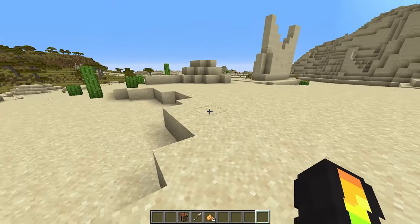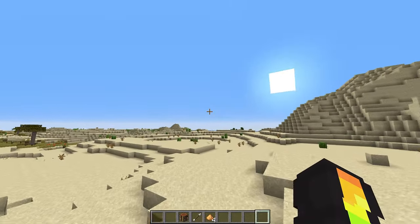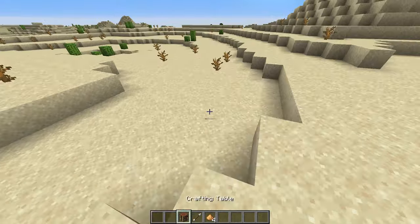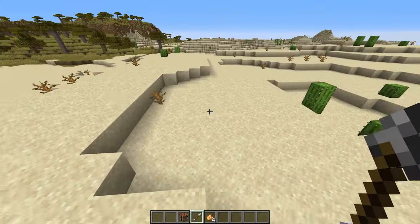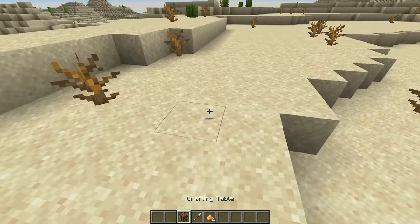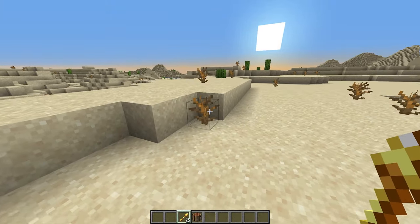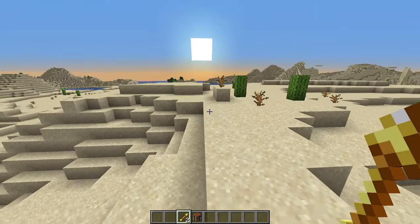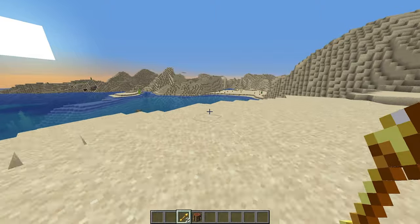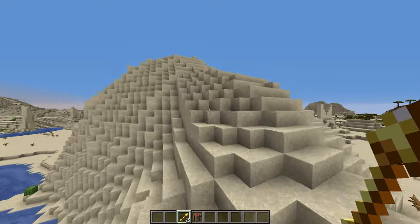If you've been trading with piglins and have a bunch of extra glowstone, this can be really useful. You're probably going to have a bow and arrows, and if you're running low, you can essentially double your arrows by placing four glowstone like this and one arrow in the middle — you get two spectral arrows. Spectral arrows are literally the same thing except they make the target glow. It basically just doubles your arrows, so if you have leftover glowstone from the piglins, use it.